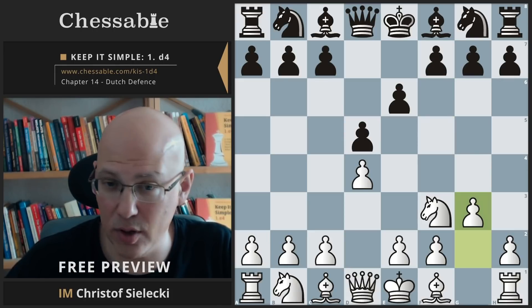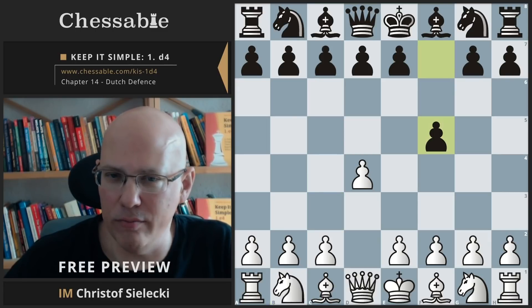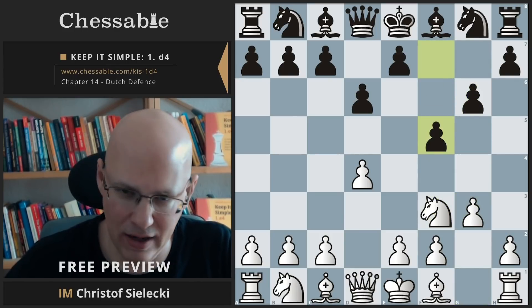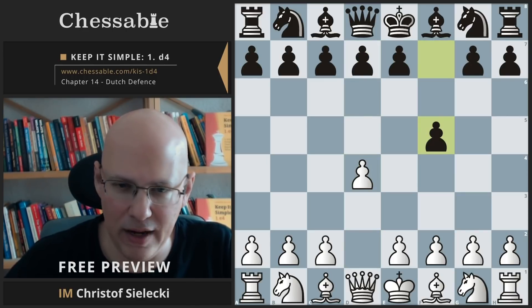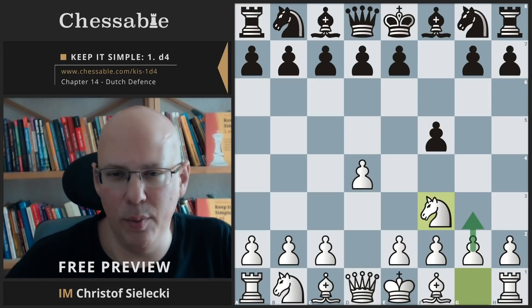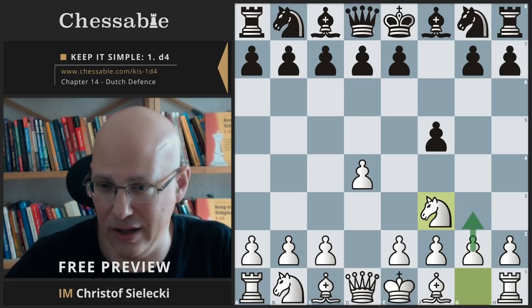The problem is, if you learn some specific line to one move order, it's not all you need to know — you also need to be aware they can do stuff like this, putting you in a kingside fianchetto setup against the Dutch. The kingside fianchetto is the absolute main line against the Dutch anyway. The most frequently played move recommended by theoreticians is g3, or knight f3 and then g3 — which is our general repertoire approach.